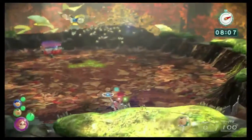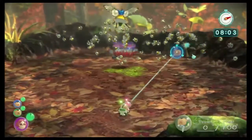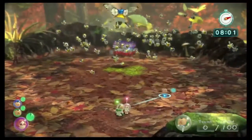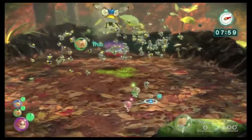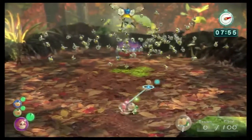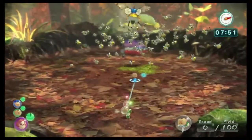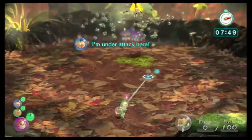Once this has been done, revert back to the other captains, and the final attack will involve the Scornet sending a ring of its helpers around your units. Again, if you're in control of the two captains, you can trick it out and it will just send a ring around the captains, and then you beat the Scornet by throwing your Pikmin at it once the bees have done their attack.